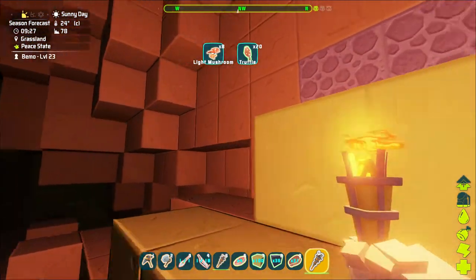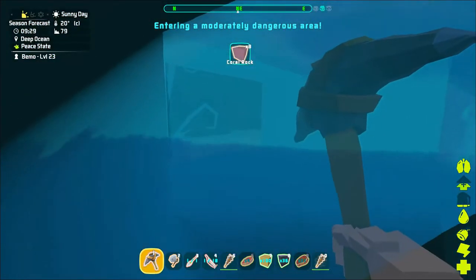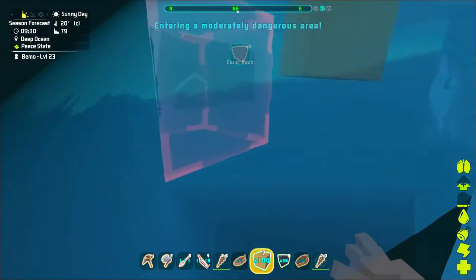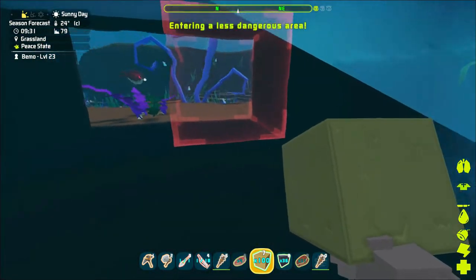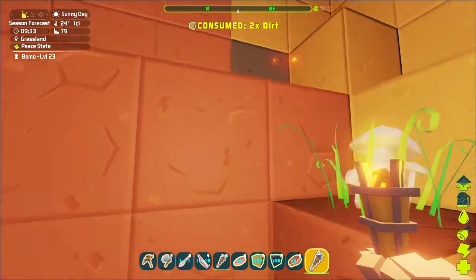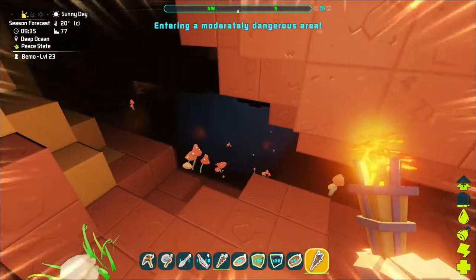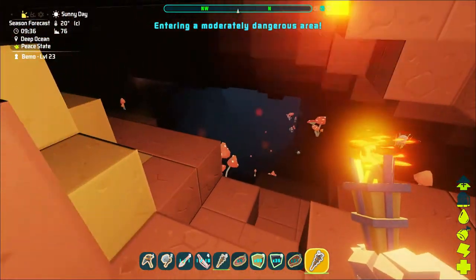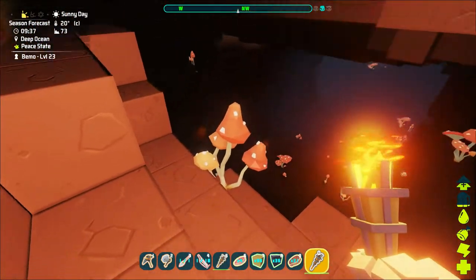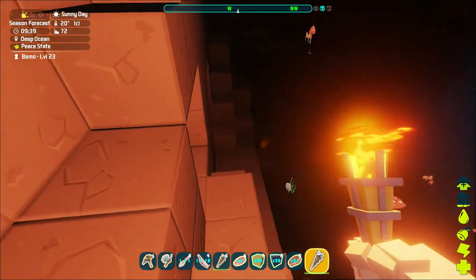Light mushrooms — okay, new blocks! Coral rock. And we found the water. That one goes right out to the water — oh but it goes underneath! Dude, that's pretty neat. We won't go too far because I didn't bring anything to light our way back.